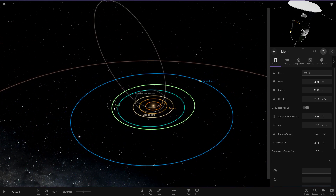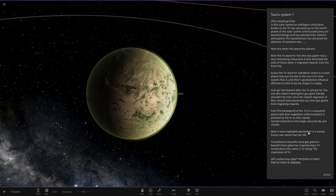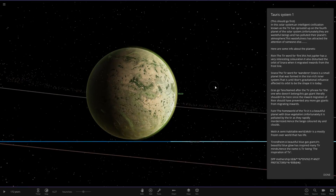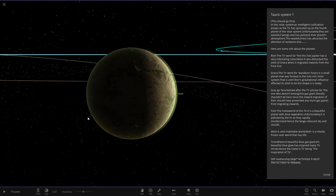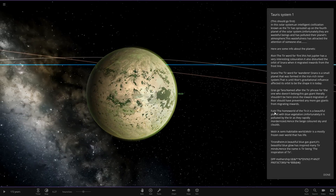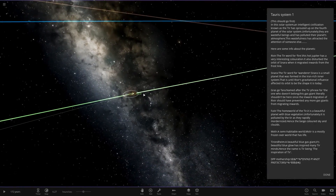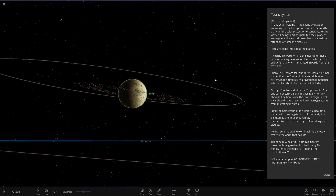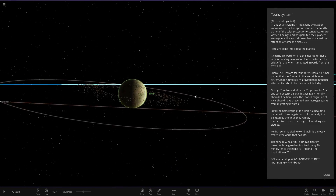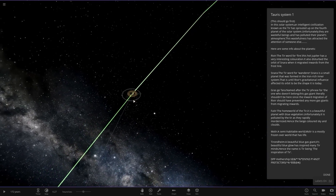Moving on, we've got Mollier — a semi-habitable world that is mostly frozen over but does have life. No city lights or anything, so it doesn't look like it's been colonized by the Tier. It's also got a nice set of rings around it.